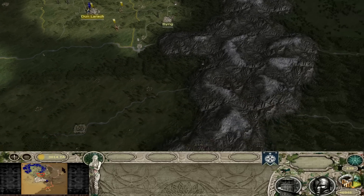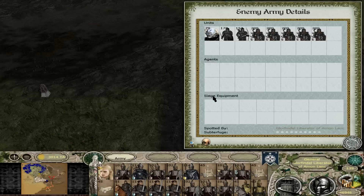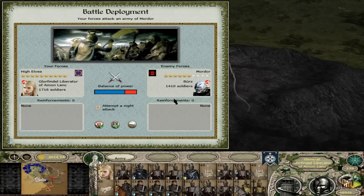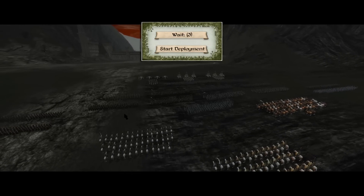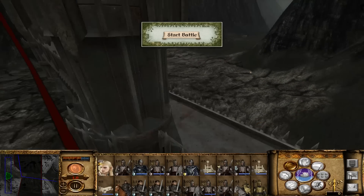That is the plan for this episode. Take Morannon straight away, which we are going to do now. Let's do it. They have five defenders and three basic troops, one general. And if you look at my army, I do think that we have enough to break through here. I have every bit of confidence in Glorfindel's ability to have victory this day.